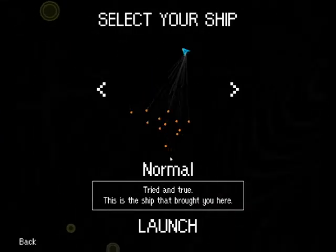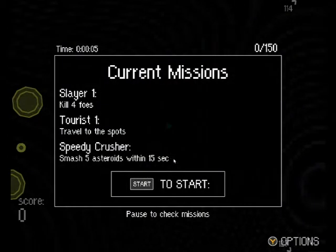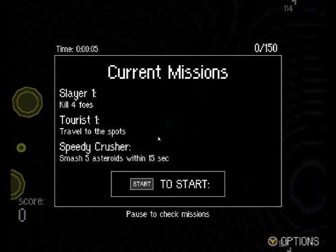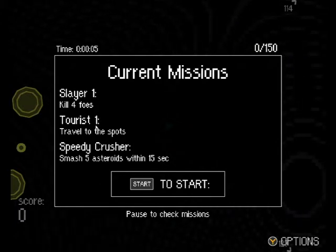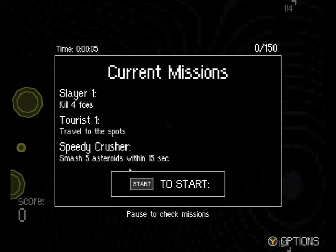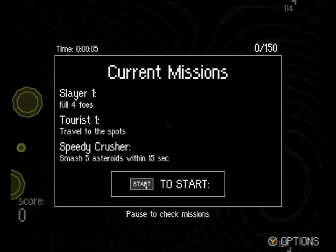Select your ship. Normal, tried and true — this is the ship that brought you here. Launch. Current missions: Slayer number one, kill four foes. Tourist one, travel to the spots. Speedy Crusher, smash five asteroids within 15 seconds. Pause, check missions, start.